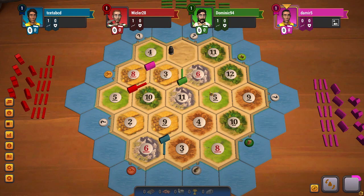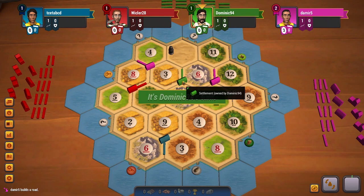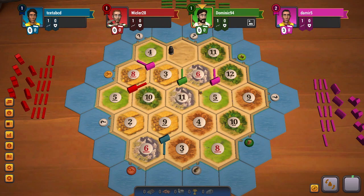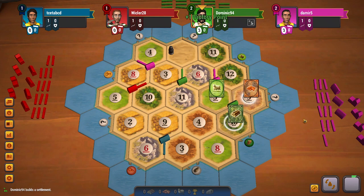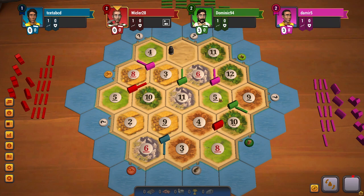Pink will have a very strong ore-wheat-sheep game and should be able to get the wheat port as well as the sheep port. Pink surely seems to be a threat with their setup, and as expected the road placement by red is already cut off — surely that was a big mistake. I would have liked if green would have placed on 6-5-11 rather than 6-11-3, but now green places on 5-10-9 and gets all five resources.